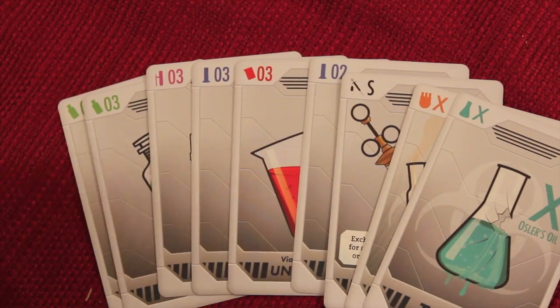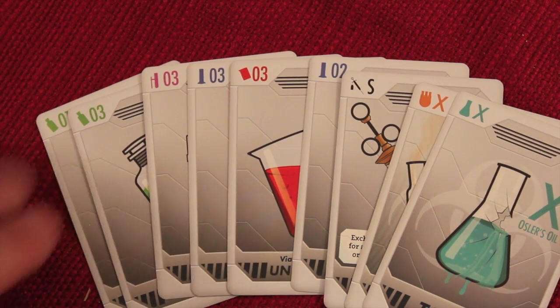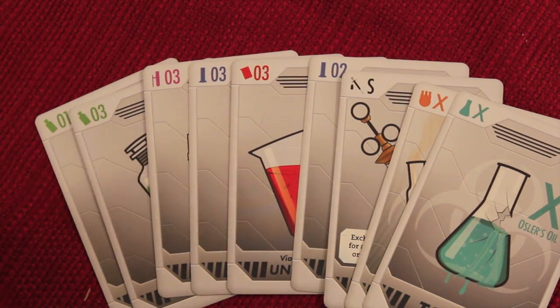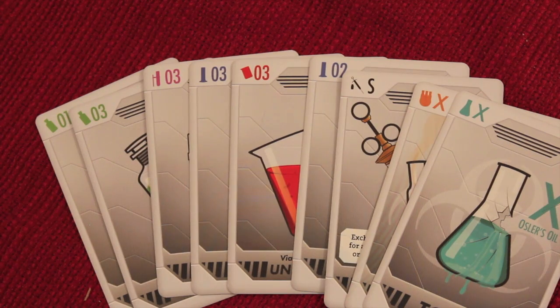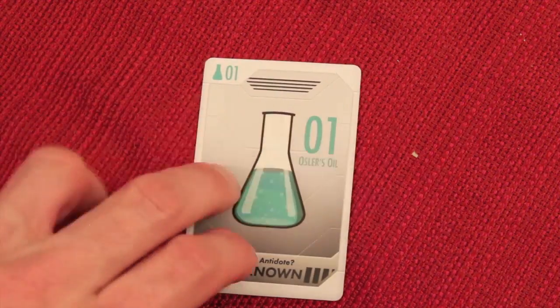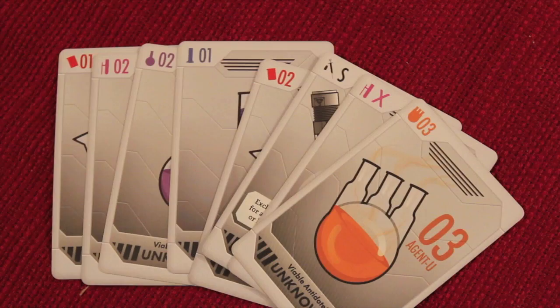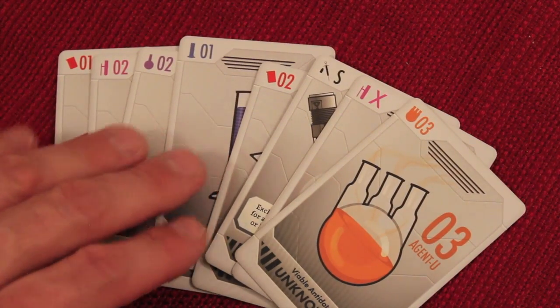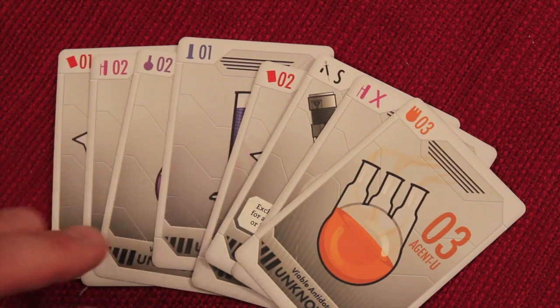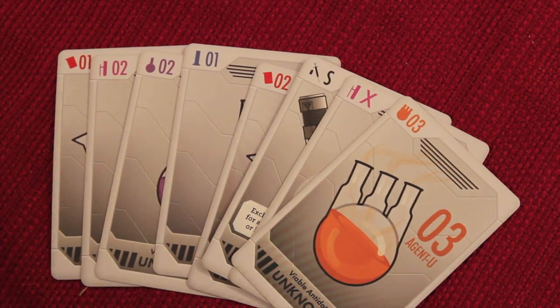The next player can trade research — they can pass a card to their left or right, and then everybody has to pass a card in that direction. So if he takes one card and passes it to the player to his right, the player to his left passes to his right as well, and he gets that card into his hand. Then it's the third player's turn, and one of the things you can do when you trade research is negotiate with another player.